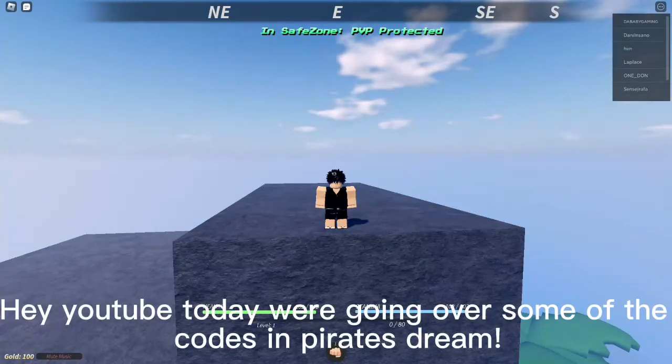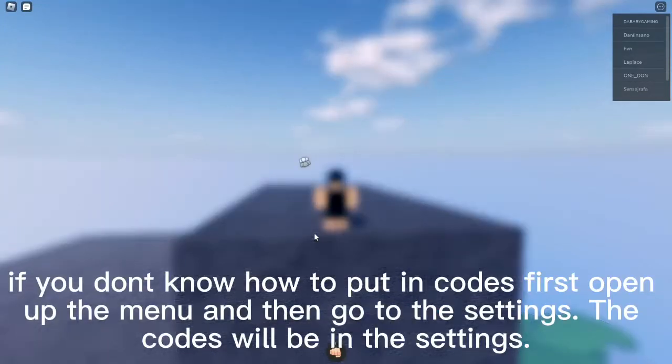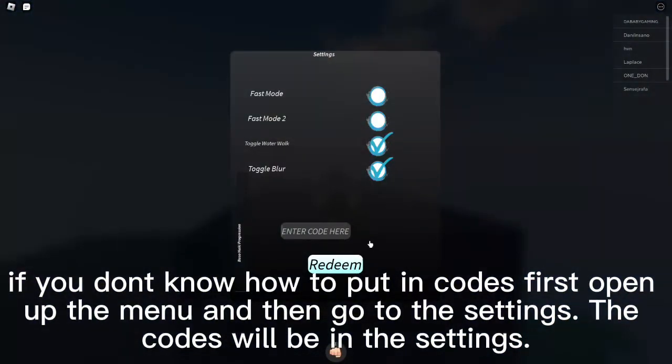Hey YouTube, today we're going over some of the codes in Pirate's Dream. If you don't know how to put in codes, first open up the menu and then go to the settings. The codes will be in the settings.